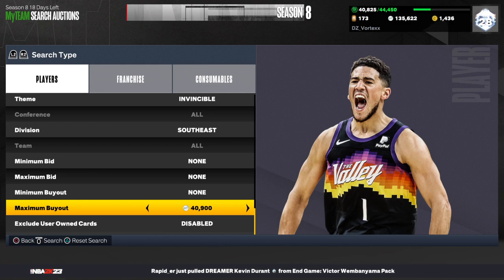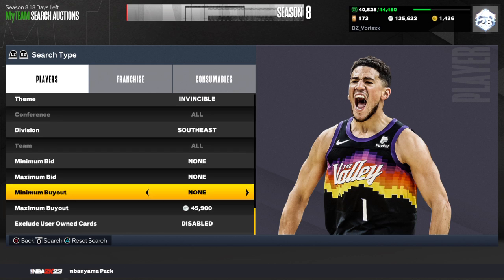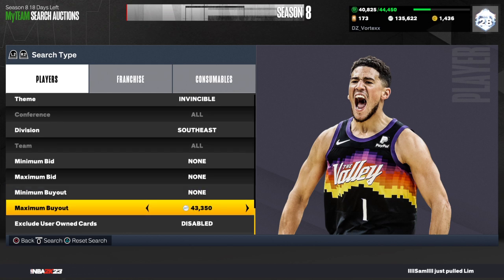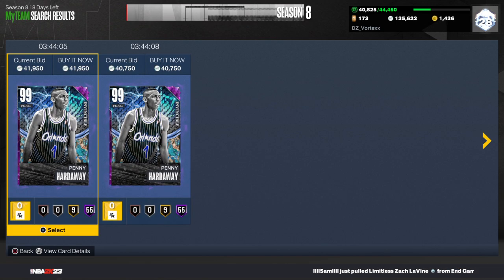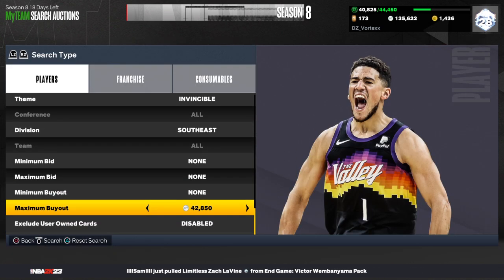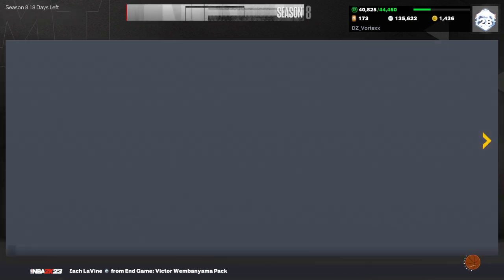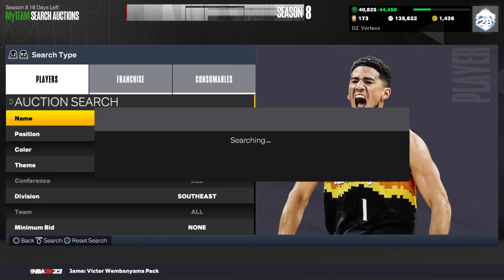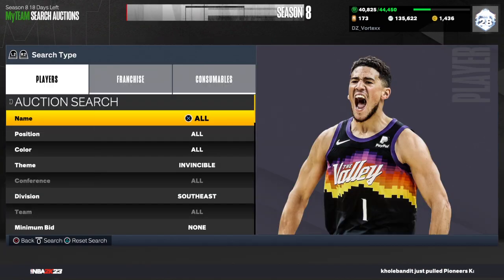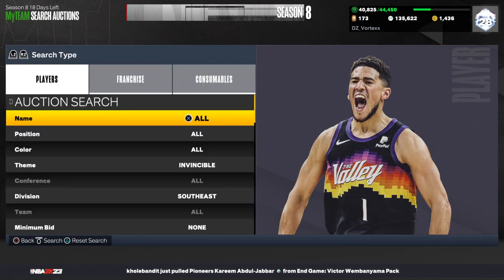Find the cheapest Penny Hardaway — it's around 40,000 MT. You could set it to around 42,000. I'd at least work a true scroll on this filter because it's not going to be too contested, and having a scroll gives you a better chance of seeing T-Mac and LaMelo Ball, which can make you lots of profit if you do see them.